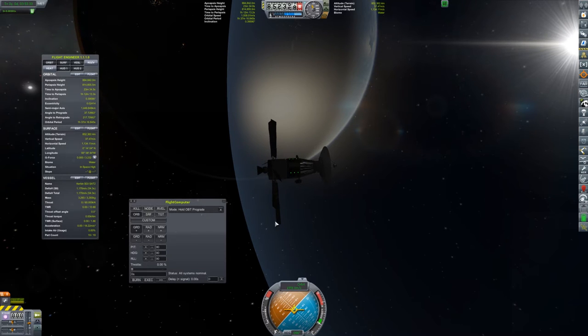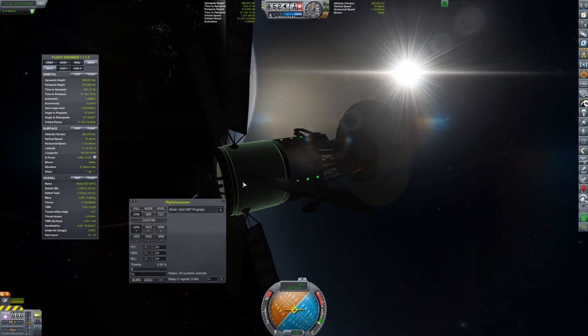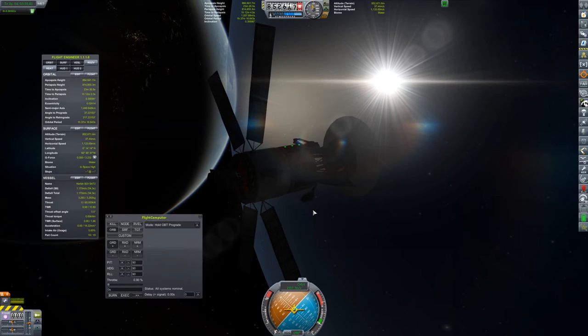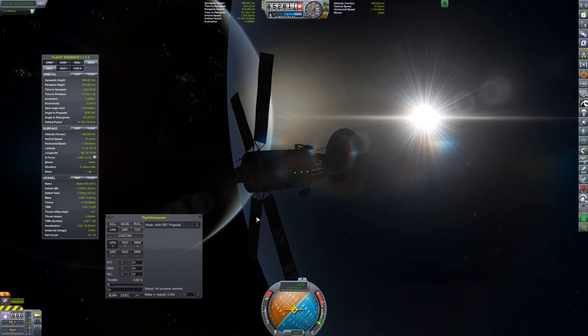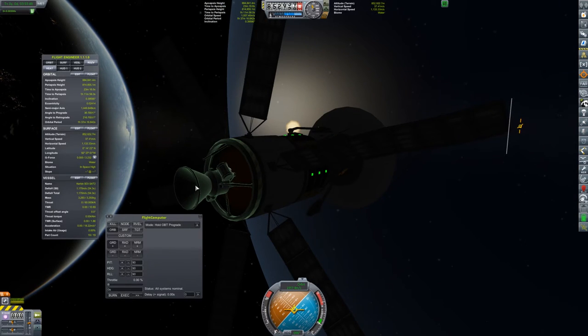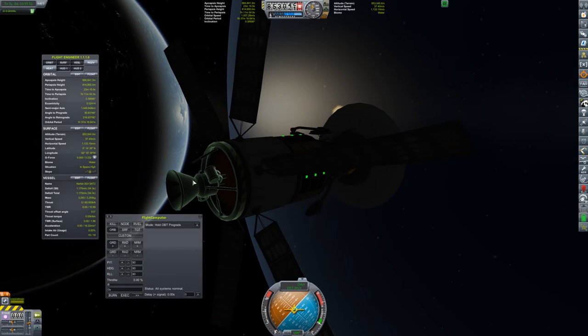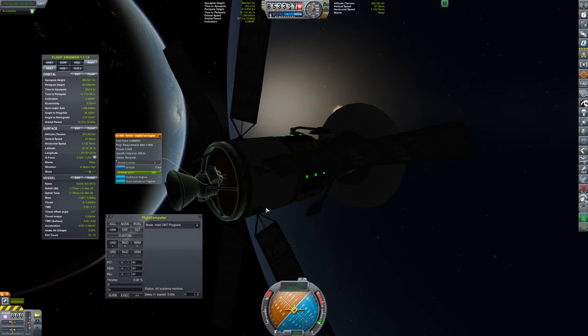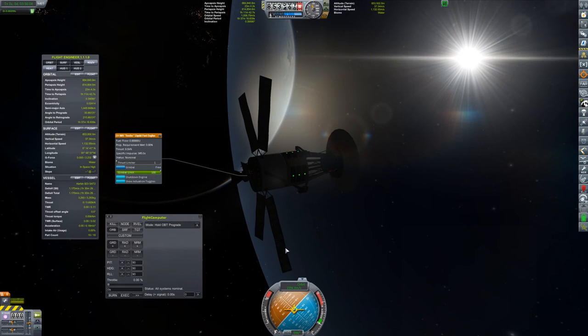We need the period to be 1 hour 37 minutes 17.43 seconds. We're currently at 16.84 seconds. I'm not going to be able to get that level of precision with this engine — I don't have RCS. I just think it's a waste of money on these early satellites. So I'm going to right-click the engine and turn the thrust limiter down to one. This is going to give me almost no thrust, which will allow me to fine-tune the orbit. I'll pulse it on and off until we get 17.43 seconds.